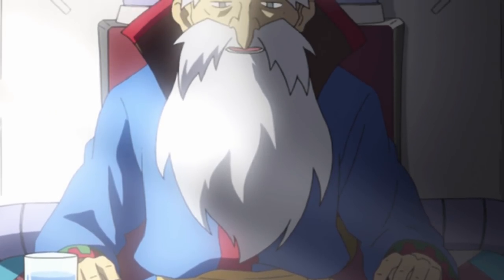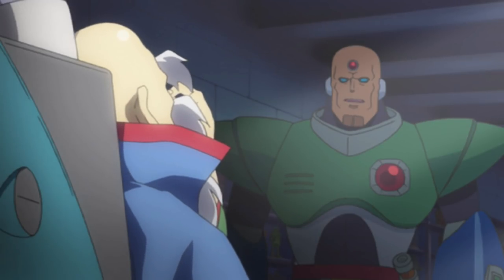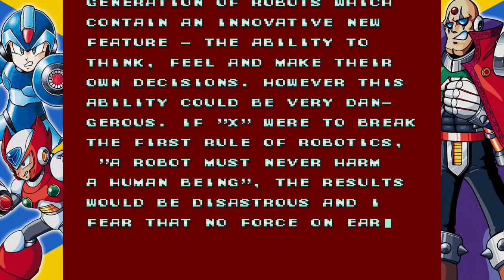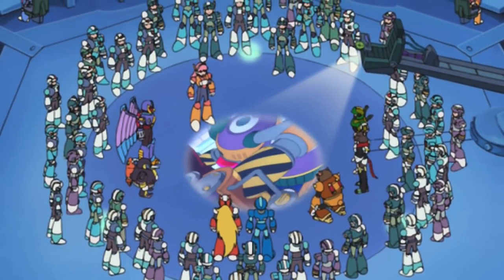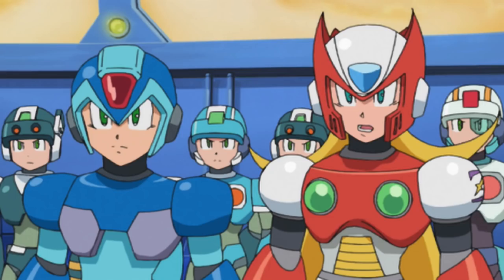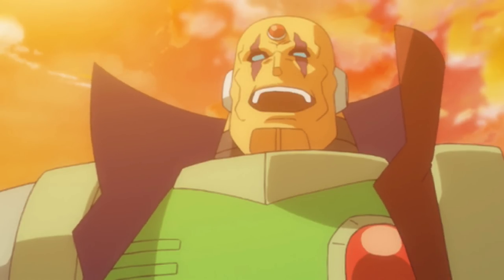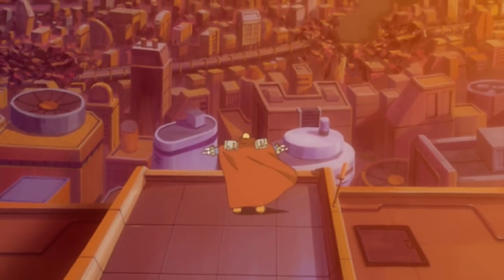100 years later, X's capsule was discovered by Dr. Kane. Excited by the possibilities that X presented, Dr. Kane uses X's design concept to give birth to a new breed of robots that also possess free will, known as Reploids. However, as Dr. Light warned in the logs in X's capsule, a free-thinking robot comes at their own risk. Eventually, a virus spreads that turns some Reploids against the humans — these Reploids are referred to as Mavericks — and an organization known as the Maverick Hunters was formed to combat the threat. Mega Man X eventually joins the Maverick Hunters along with his best friend, Zero. The Maverick Hunters were led by Sigma until he too became a Maverick and declared war against the humans, setting forward the events of the Maverick Wars where X and Zero repeatedly fight against Sigma to protect humanity.